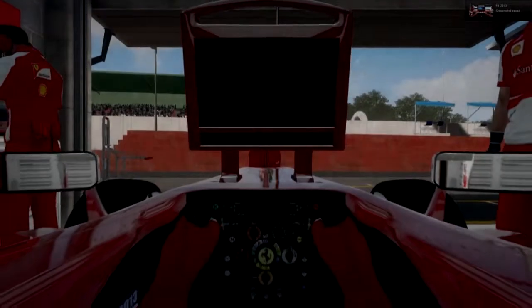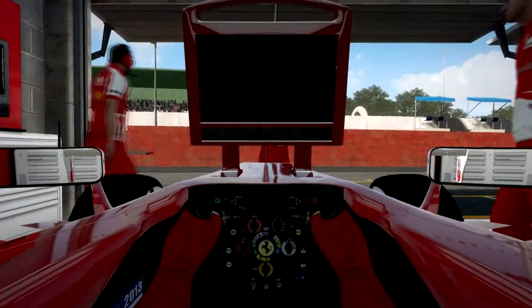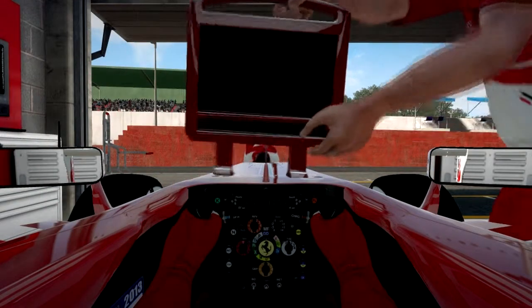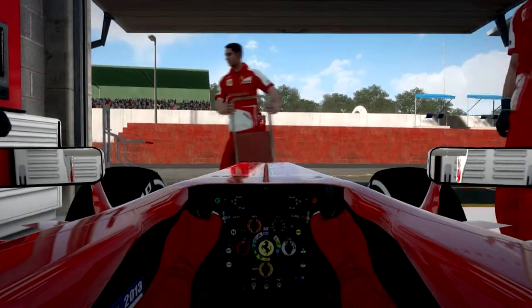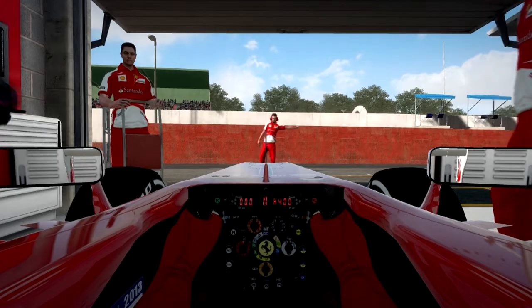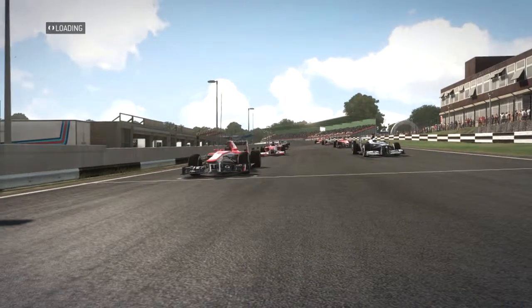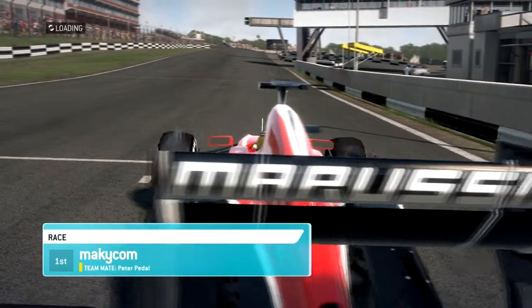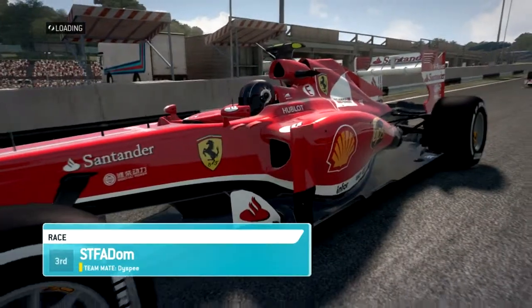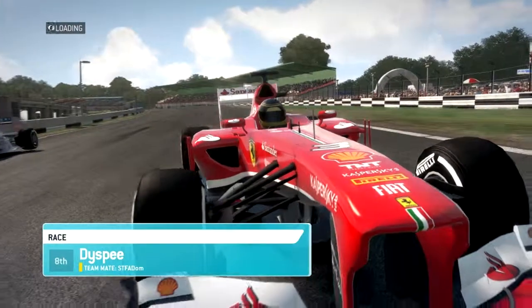Hello everyone and welcome to my first F1 video on this channel — I think the first proper video on this channel actually. We're on the track Brands Hatch, we're in the car Ferrari. I've got my cert ready, the pit man in front of me tells me to go to the track. We're ready for this race. We've got the Marussia in first place, I am in third, and my teammate is in eighth — he's called Dispy.